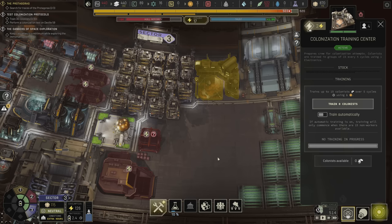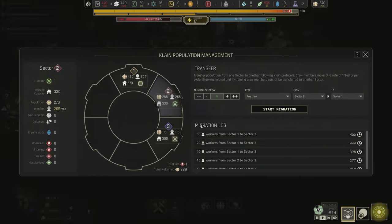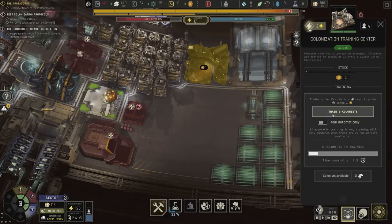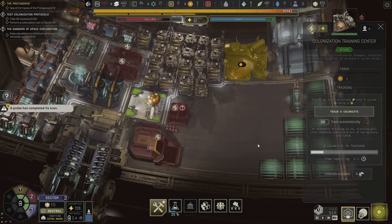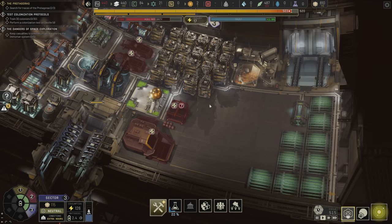The colonization training center trains up to 15 colonists over 5 cycles using 1 electronics. There's no button here — if I train automatically, training will only commence when there are 15 non-workers available. Wait, there are 60 non-workers from sectors 1 to 3. The non-workers are already starting to train even though I don't remember clicking the button. We'll turn it on — there are 16 non-workers so that'll give us exactly 60 people.